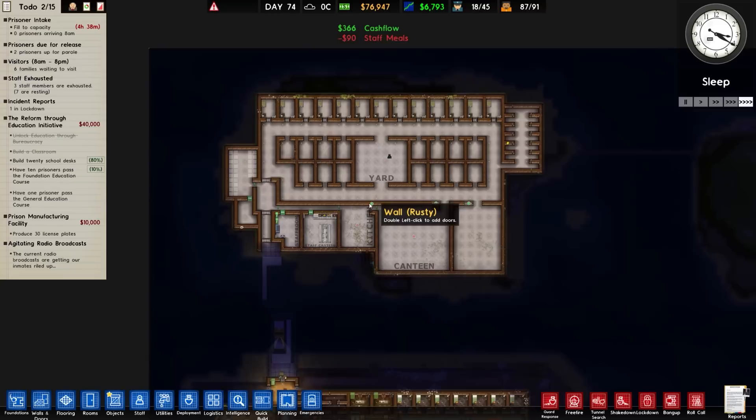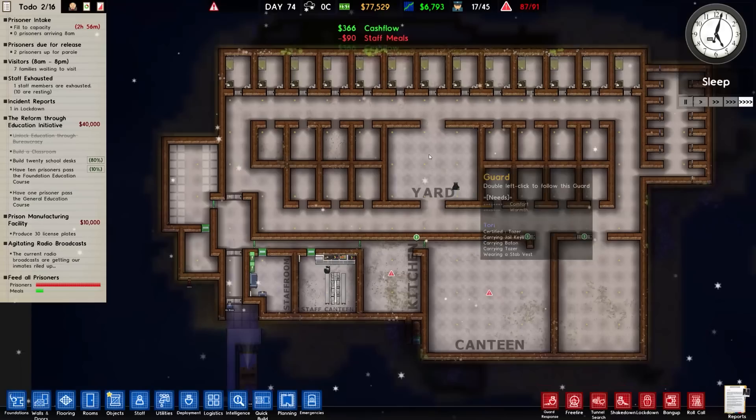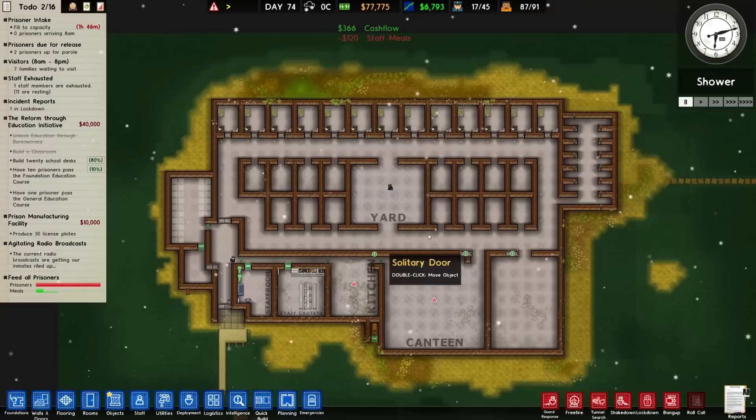Welcome back to Prison Architect. In the previous episode we continued construction on the North Island to make our supermax and legendary facility. We managed to get all of the walls put in. We also went ahead and placed some of the cells right up the top, a yard in the centre, and slightly modified the bottom to have a staff room, staff canteen, kitchen canteen, and a fairly large common room. We also have solitary fixed on the right-hand side.